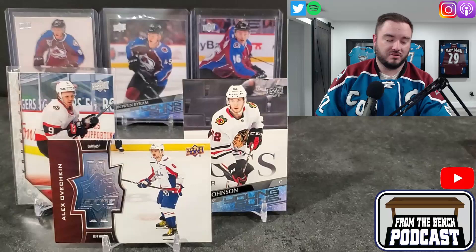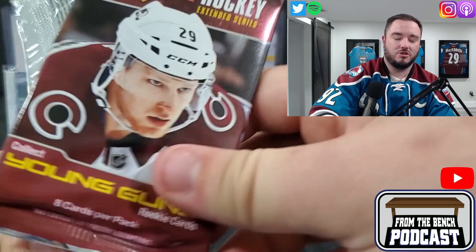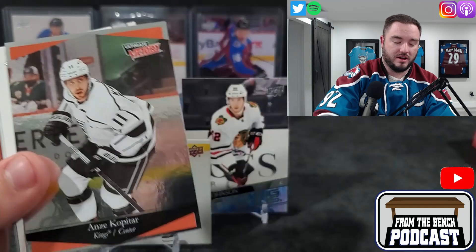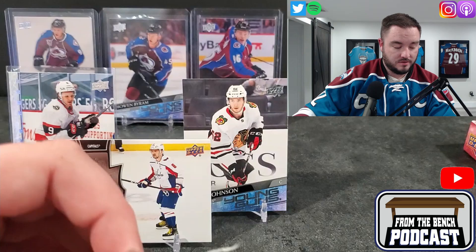I do that once in a while. Like I said, I grabbed a Hockey Box Series One, Series Two, and an Extended Series — usually I'll open one of each. But this time I just grabbed one box and one pack. Kopitar showed up. Not bad though — Josh Norris, Reese Johnson. I guess we're waiting for that Lafrenière.